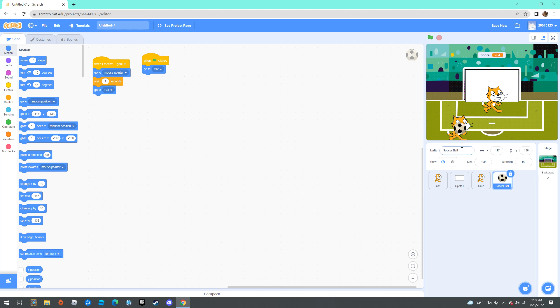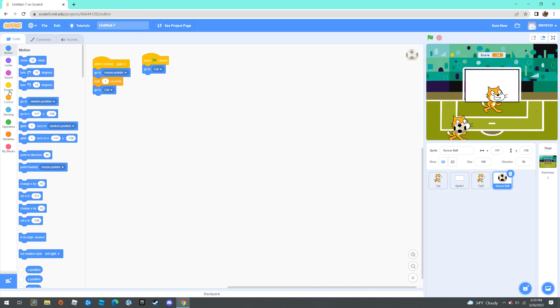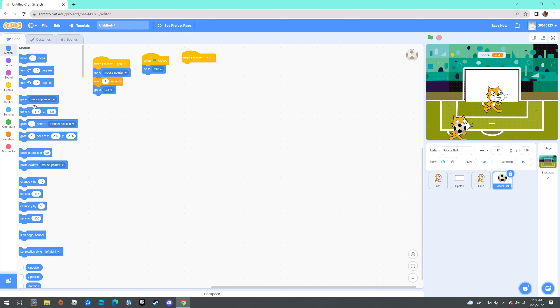Go to the goalie cat's code. When I receive 'minus one', go towards cat two.